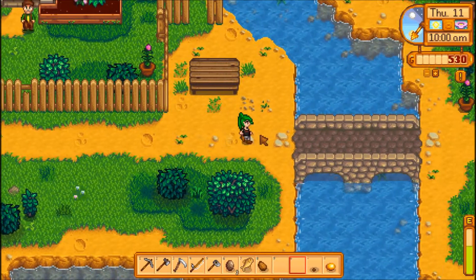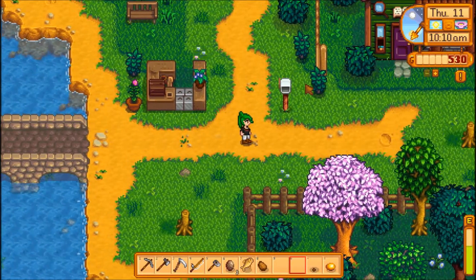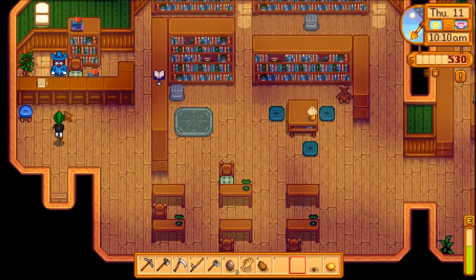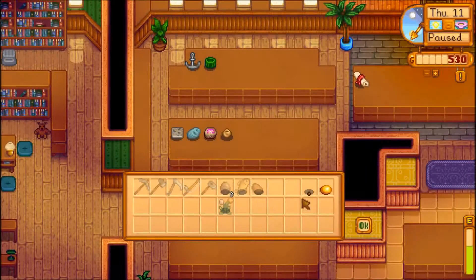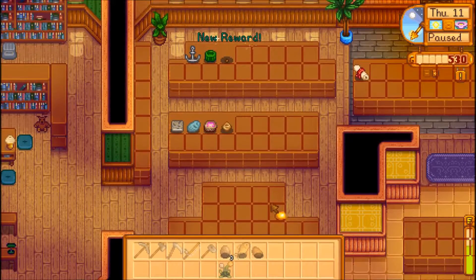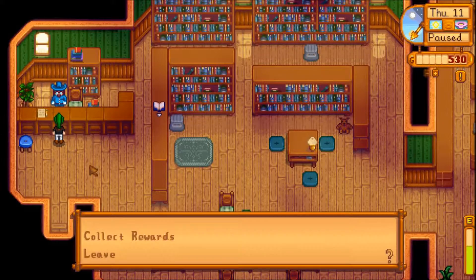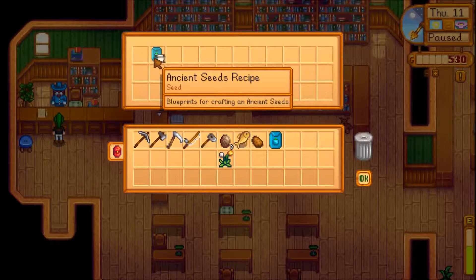It'd be nice to catch Elliott - I just feel like I haven't talked to him much, and I really wanted to get to know him better. We've got another book to read. Donate to the museum. Alright, you can have that, and that. We've got a reward! Ancient seeds - an ancient seeds recipe.